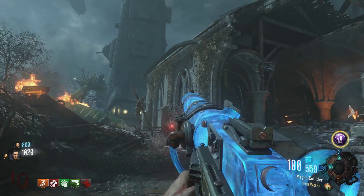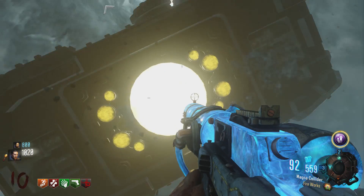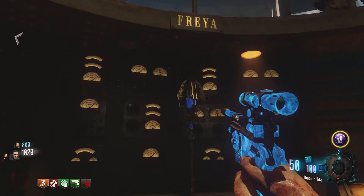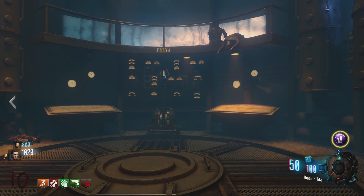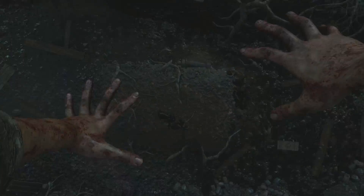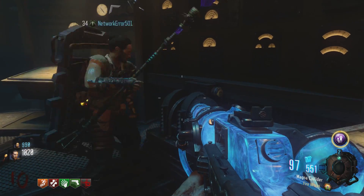Hey, what's going on guys? I'm Godsvore and today we're gonna be doing a different kind of video. So if you're anything like me, you've been playing Origins and you've had the staffs glitch on you. It is extremely frustrating in Zombie Chronicles because you cannot continue with the easter egg once you've done this. During the easter egg you need to place the four staffs into the robots, and there are pedestals where they can get stuck, or you won't be able to pick them up at all from the staff locations in the excavation site.